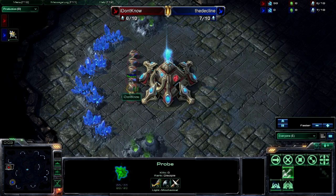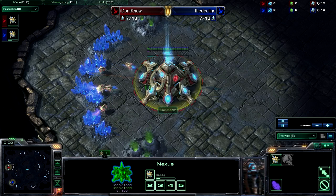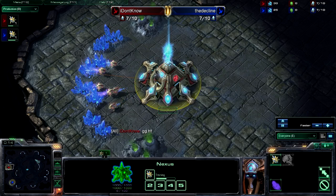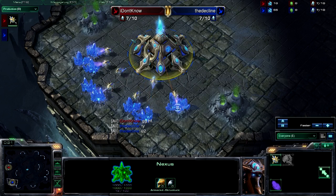Hello there ladies and gentlemen, this is the big man boys just coming to you with some bronze league badassery out of the abyssal caverns. Over here in the top left position on the map we have I Don't Know spawning in as the red Protoss, and down here in the bottom left we have the Decline spawning in as the blue Protoss.